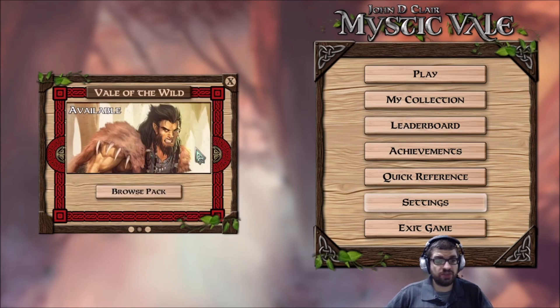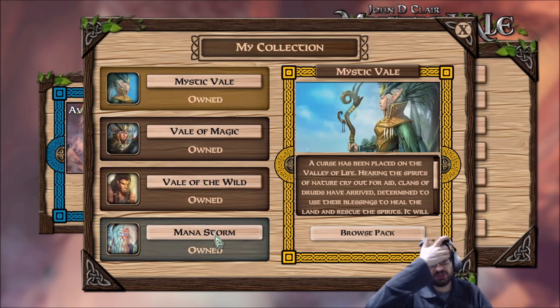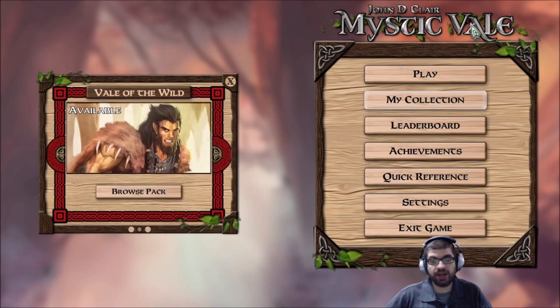To see what's available, if I click on my collection, there is Mystic Veil the core game, Veil of Magic, Veil of the Wild, and Mana Storm. So these are the DLCs that I own. I'm not sure if there's more than that, but check out the Steam store page if you want to see your buying options.